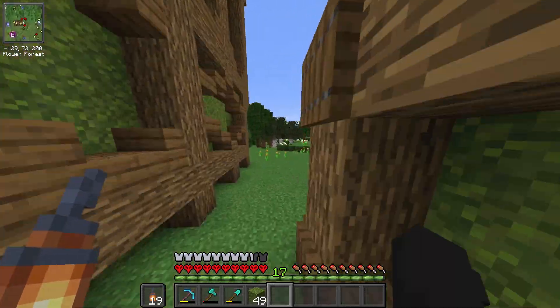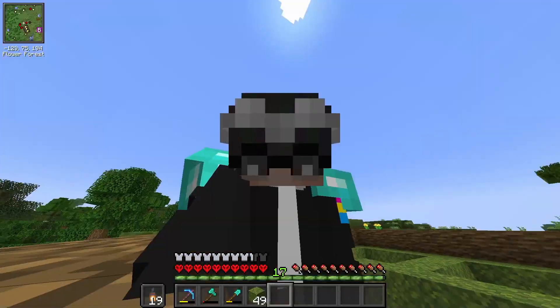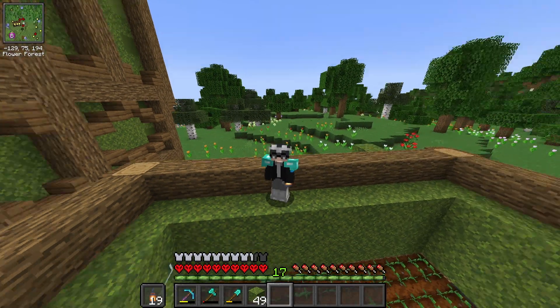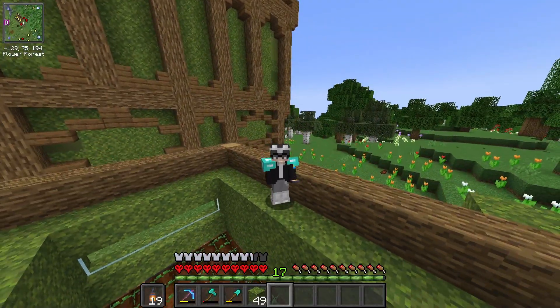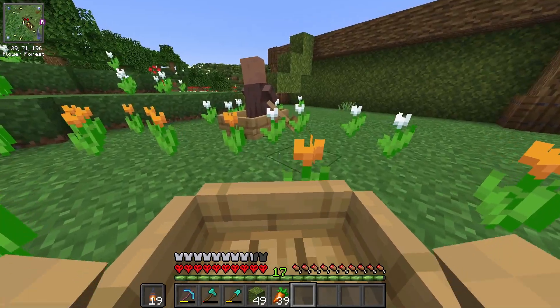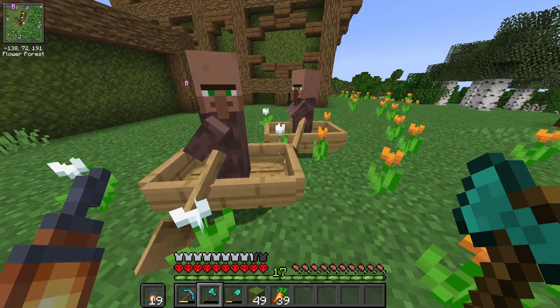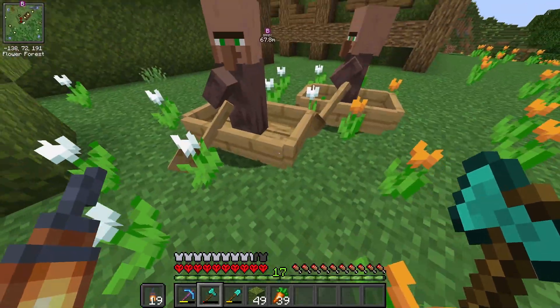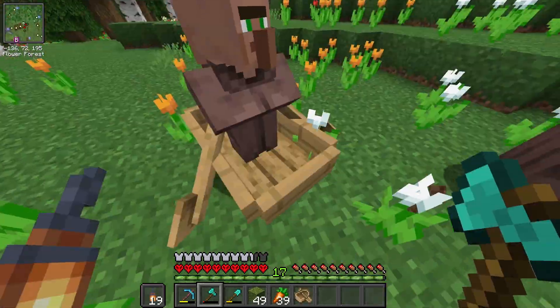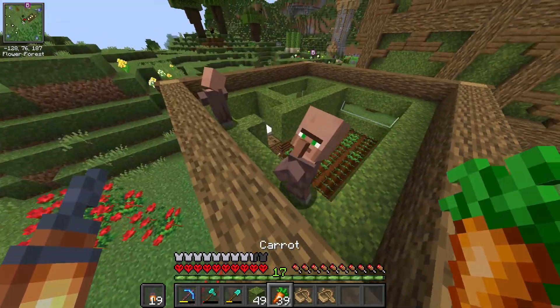So ngayon, ang kulang na lang natin gawin is maglagay ng dalawang villager dito sa loob. So gawin lang natin yung same technique na ginamit natin para sa ating iron factory. Ito na ang ating pangalawang villager. Sininagay ko muna sila sa boat kasi para mapakita ko sa iyo — mapupunta sila diretso doon. So pag sinira ko to, pupunta sila diretso doon sa loob ng villager breeder.